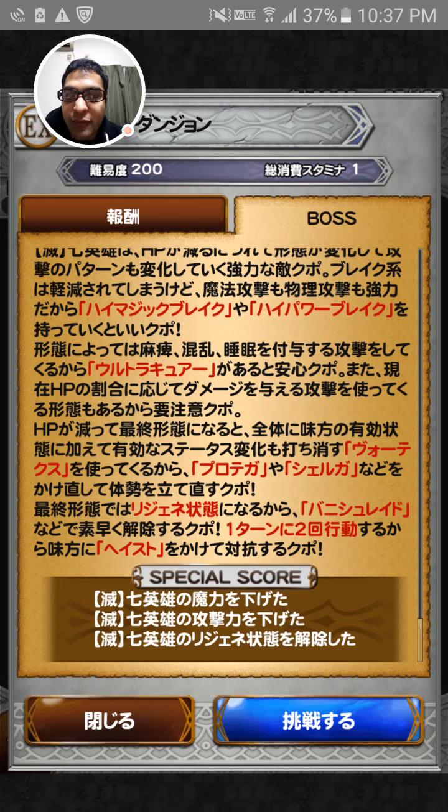He does become faster and he can attack two times in one turn, so be careful. The special strategy is: reduce his magic, reduce his attack, and dispel his regen.